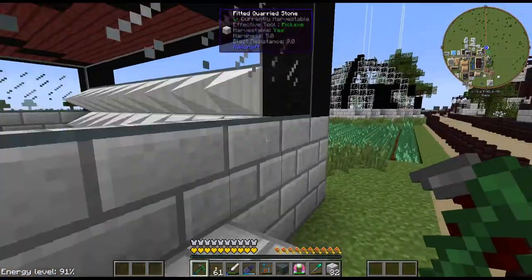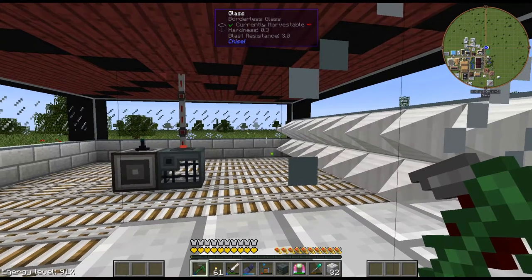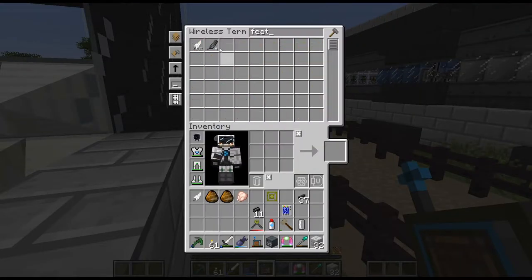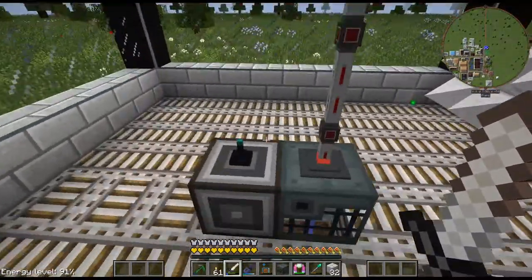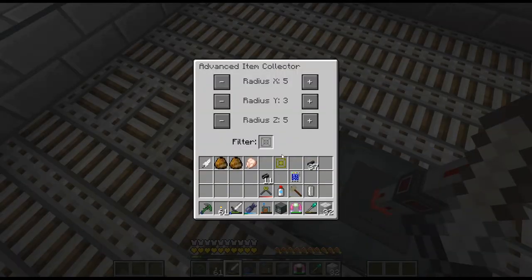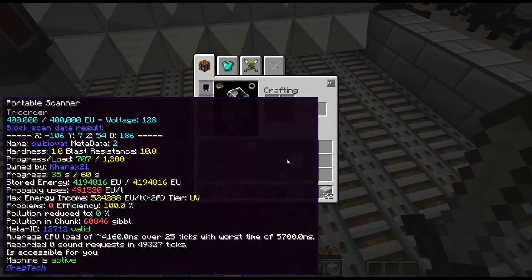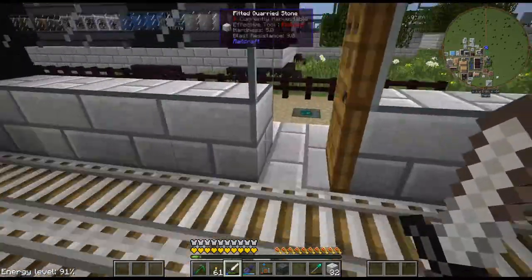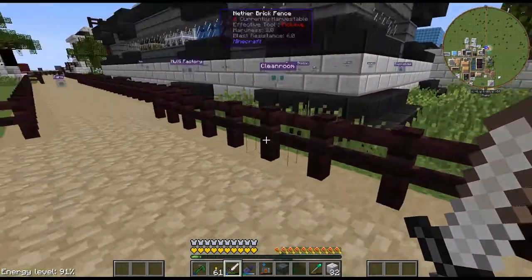Now it's gonna put stuff on it. I can't hold it without turning that to a blacklist or something. I don't particularly want to fill up the AE system with feathers and eggs. But you know what, at this point I think we're just gonna let it run and collect some of the stem cells.